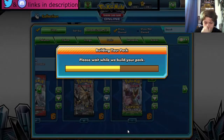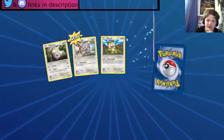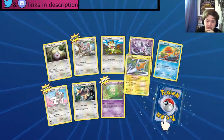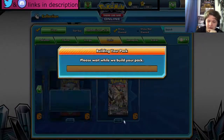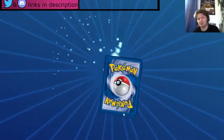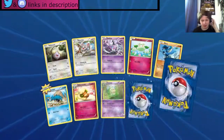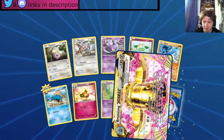Marowak — okay, not bad on our last two packs of Fates Collide. A Chinchou, Maschiff. Another Barbaracle — cool. Last pack of Fates Collide — can we get something good? Can we get an N?